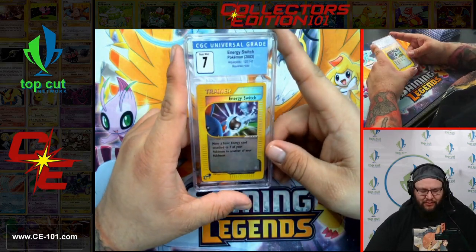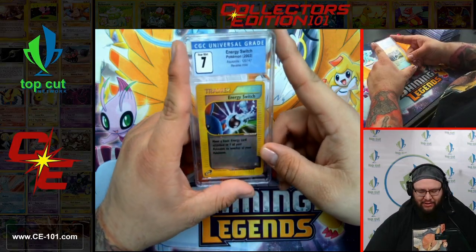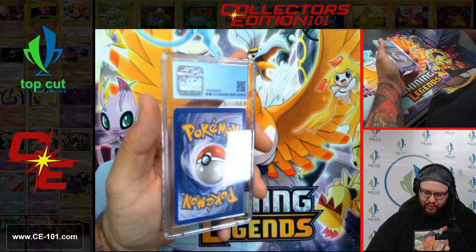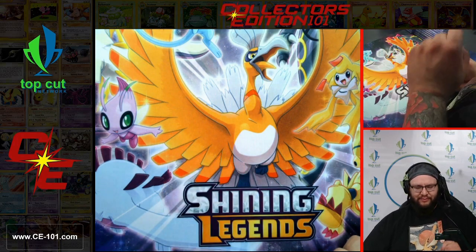Our final card of box 3 — Energy Switch from Aquapolis Reverse Holo. Fantastic looking card. Amazing — I love it.